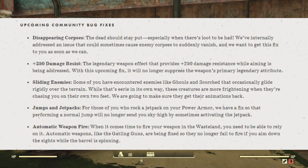Disappearing corpses. The dead should stay put, especially when there's loot to be had. We've internally addressed an issue that could sometimes cause enemy corpses to suddenly vanish, and we want to get this fixed to you as soon as we can. This is one of the most requested fixes.